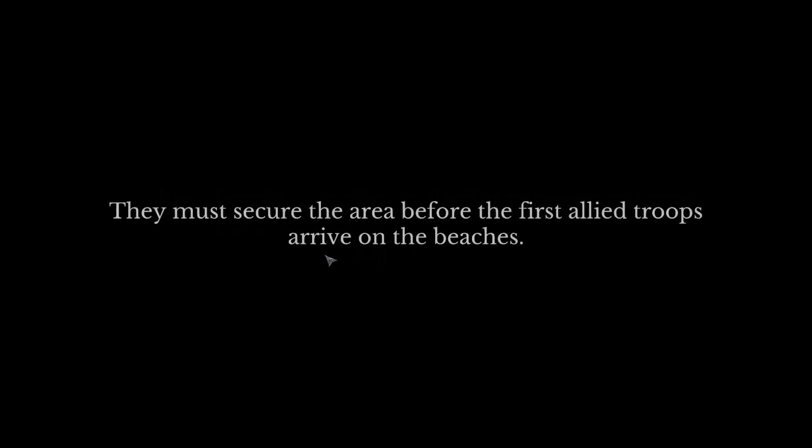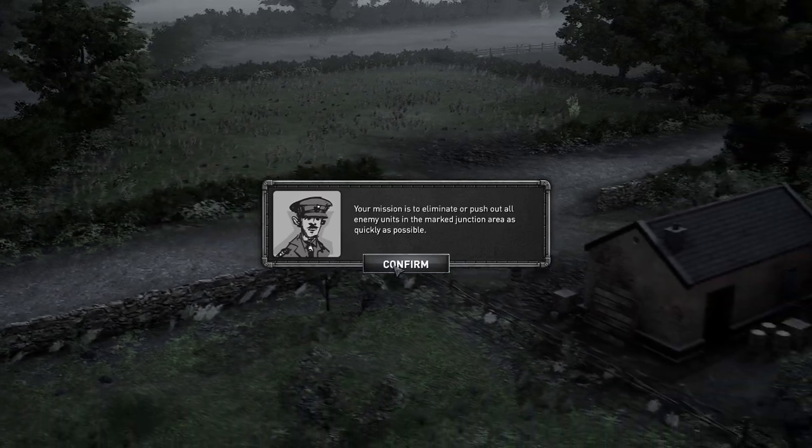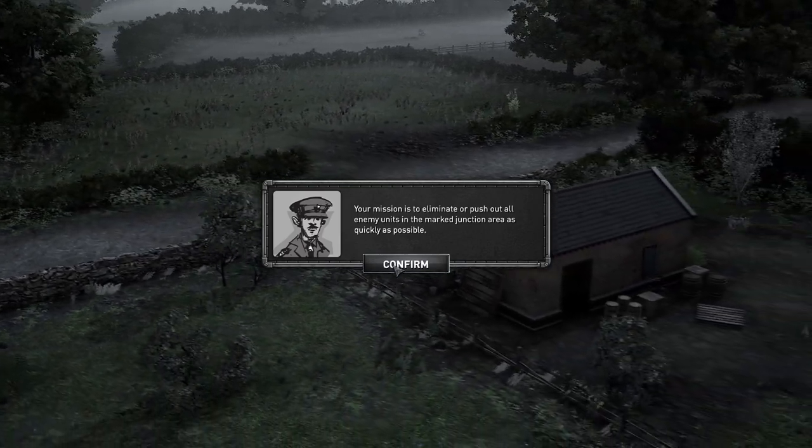D-Day, 0530 hours. Dawn breaks — a section of British Airborne Infantry dropped during the night to finally locate their objective. We must secure the area before the first Allied troops arrive on the beaches. So chapter one: we are commanding British Airborne Troops, and it is called Contact. Our mission is to eliminate and push out all enemy units in the marked junction — we've got to take a road junction.